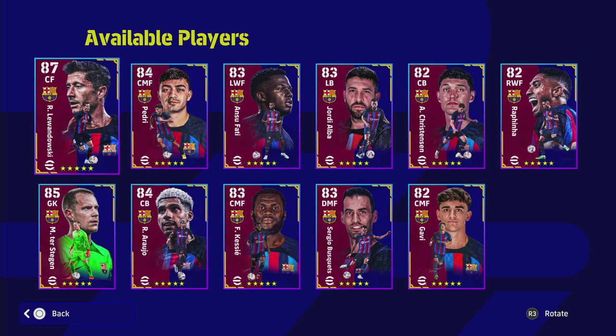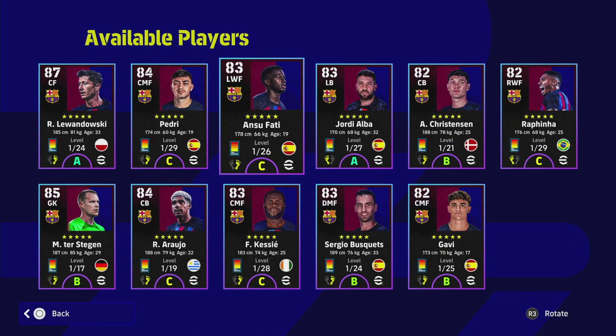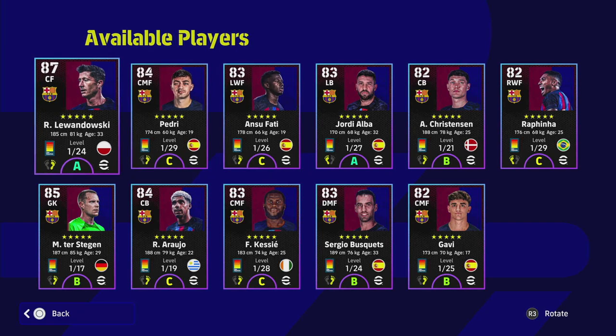We're not going to focus too much on the bigger names like Lewandowski and Ansu Fati since versions of these are already out there. The Ansu Fati card here is not as strong as the legend Ansu Fati card because of his form. Lewandowski is on A form - you know what you're getting with him. He has absolutely insane stats, and I think he is actually the best version of Lewandowski out there when you compare him with the rest in terms of ability and progression points.